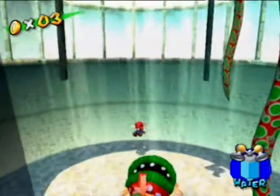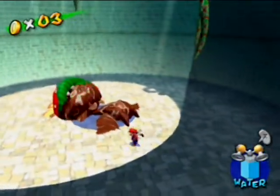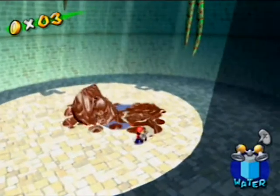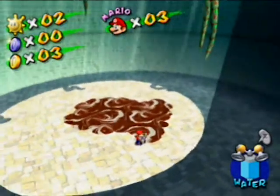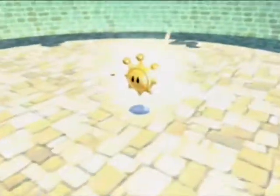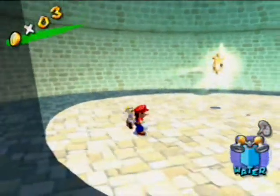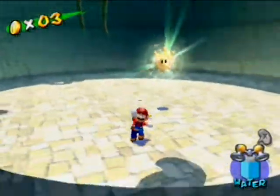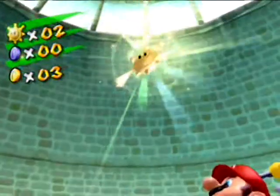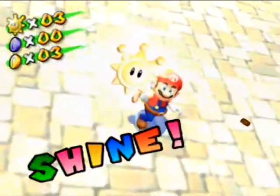Come on! There we go. And now he's going to melt into chocolate — chocolate that's going to sizzle away. Kind of weird. Why was that plant made of chocolate? Come on, there we go. Shine number three!